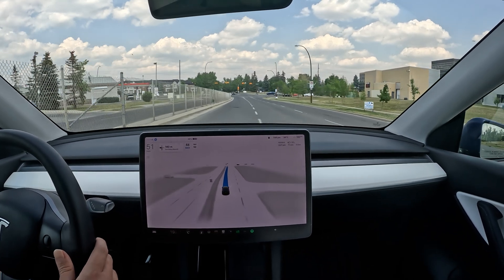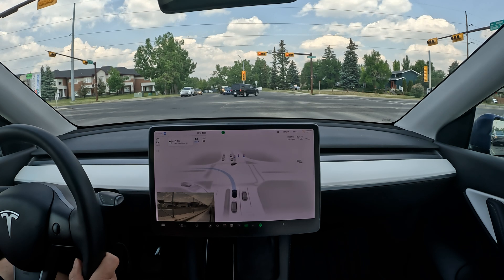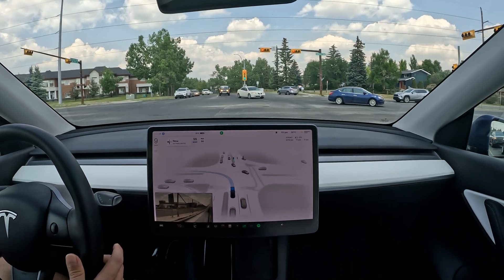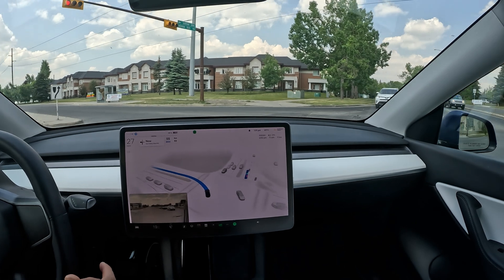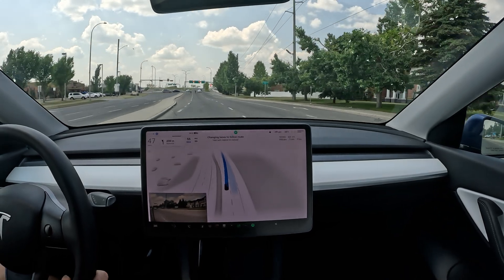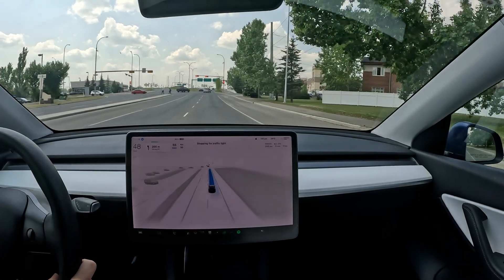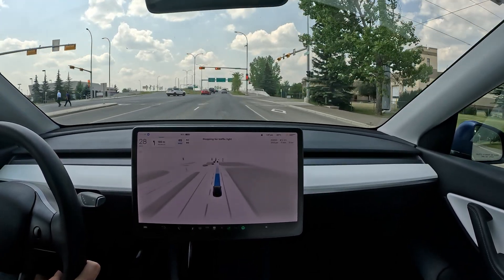No signaling — kind of late signaling for this left turn. Flashing green light: the car starts proceeding but a bit late, then slows down. I'm going to tap the accelerator. We keep getting those slowdowns at intersections when taking off and I really don't understand why they're not fixing that — it's very, very dangerous, you can easily get rear-ended.